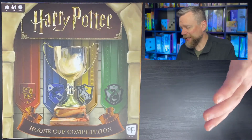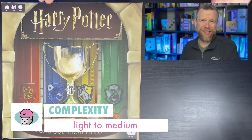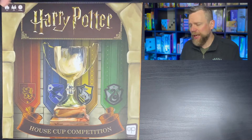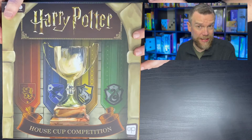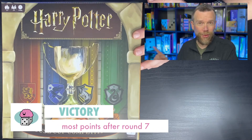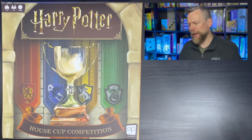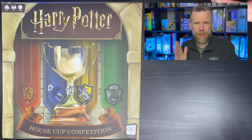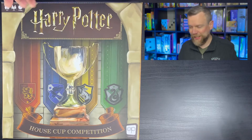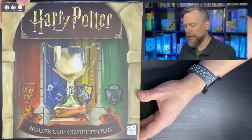This is a game at the light to medium complexity level, probably more on the lighter side compared to lots of worker placement games, and it works with kids aged 11 and up. It's a game where you're collecting victory points — that's how you win. If you're the player at the end of the seventh round who has the most victory points, you win the House Cup competition. You earn victory points by completing challenges, having your characters at their maximum level in charms, potions, or defense against the dark arts, and you might get a few bonus points if you've saved some resources at the end of the game.